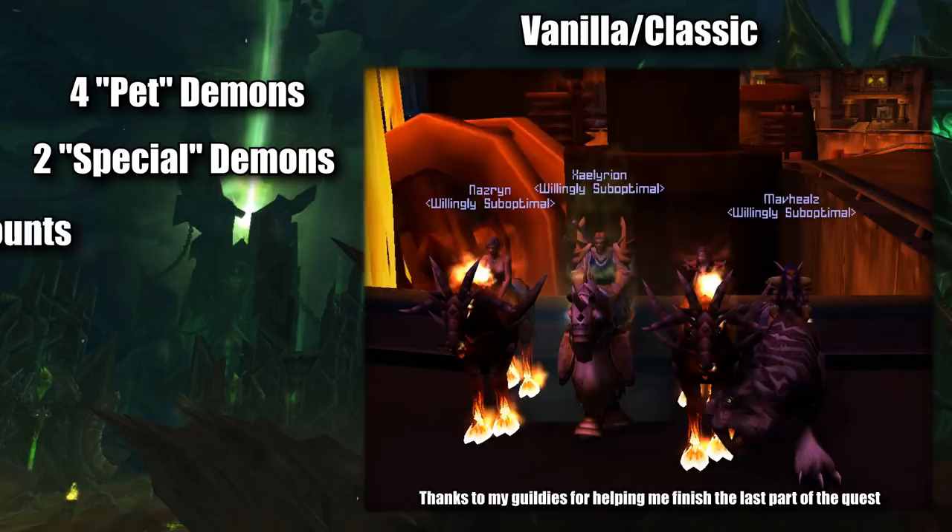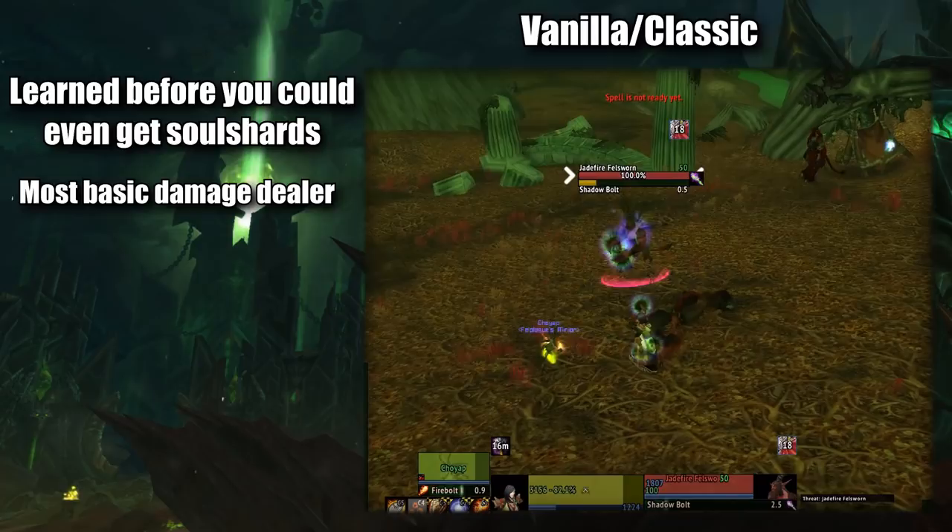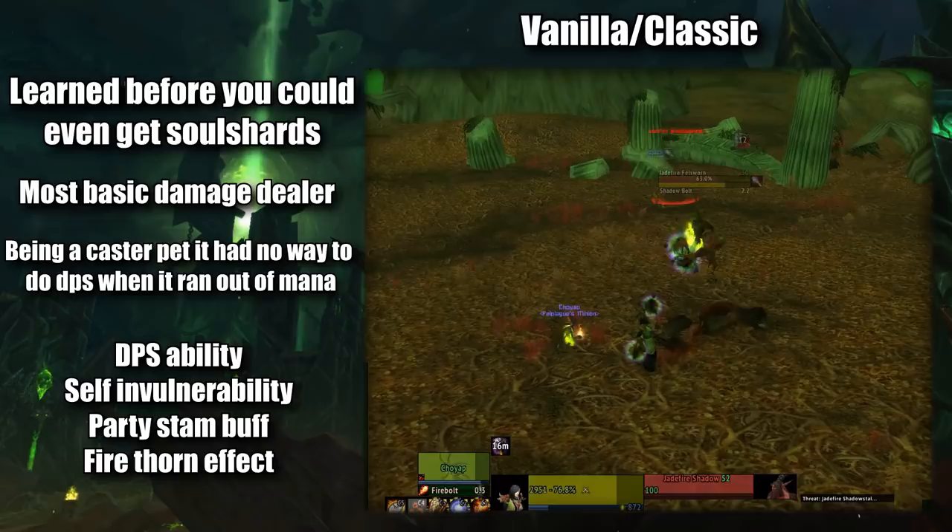The first Demon you would get was the Imp, the only pet Demon to not require a Soul Shard, and also being the default damage Demon. The Imp just sat at range flinging Fireballs, buffing allies with Stamina, and had a Firethorn's effect.